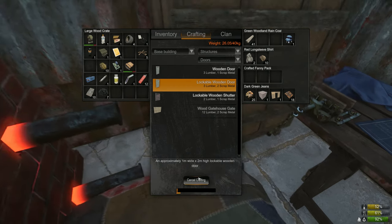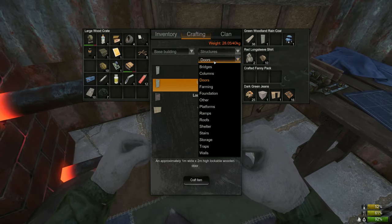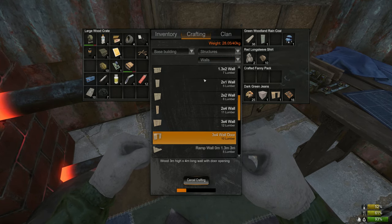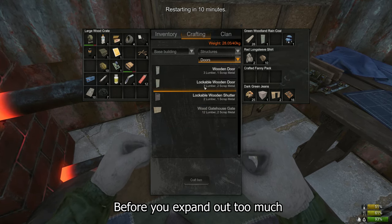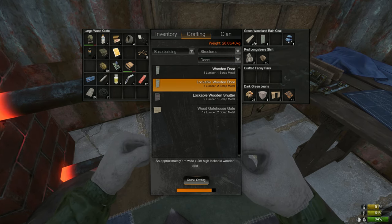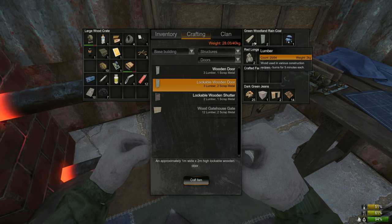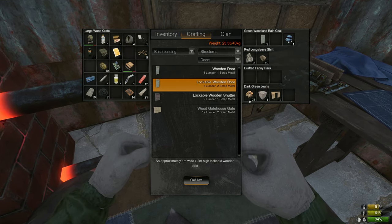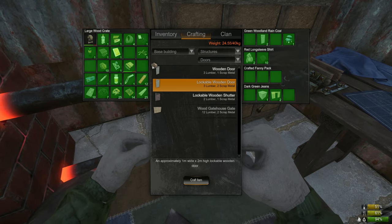Tip number one: upgrade your ground level story to plated before you expand out too much. I make this a priority because wooden base parts draw a lot of attention to other players, and it's possible to do damage to a wooden base part with a melee weapon such as an axe or a hatchet.